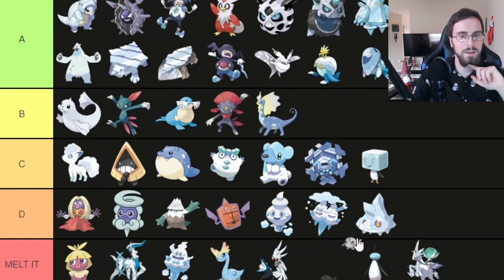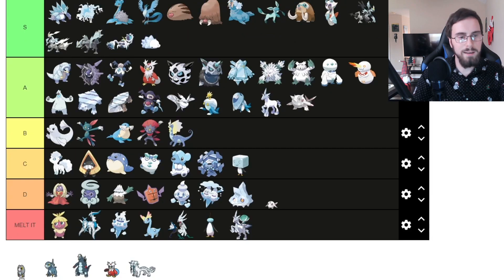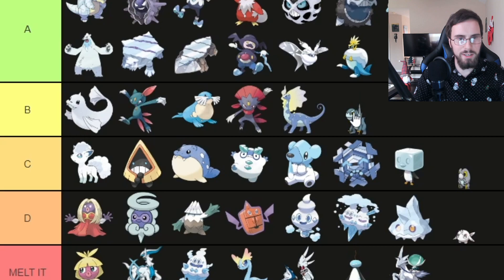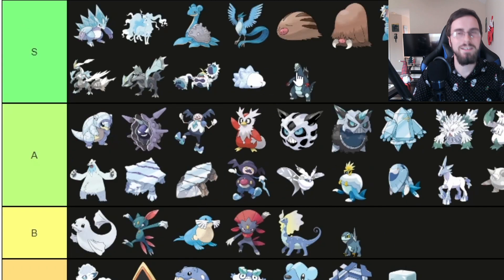Cetitan, I'm going to put it in D tier. Cetitan — I know everyone loves it, but I'm going to put it in A tier. Frigibax, C tier for cute. Arctibax is cool — I'm going to put it in B tier. Baxcalibur — it's Godzilla, okay? You have to put Godzilla in S tier.